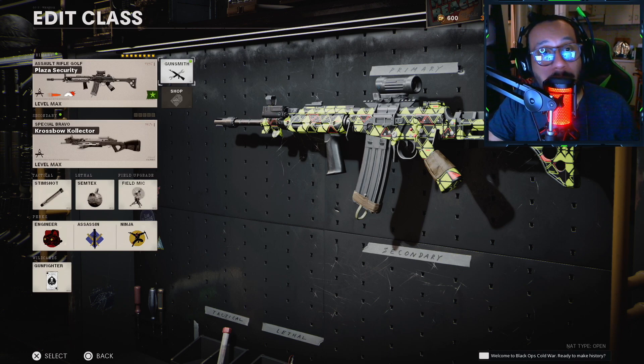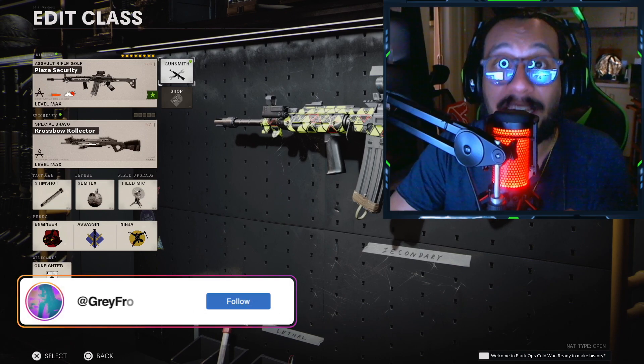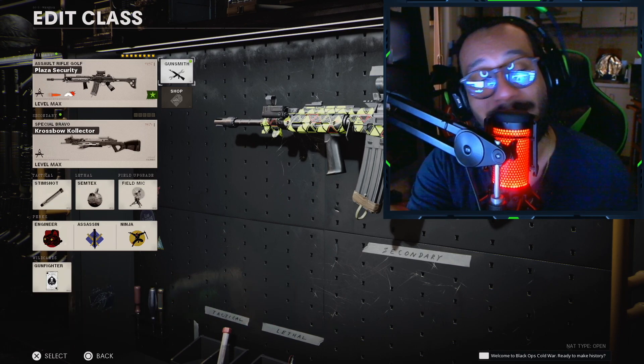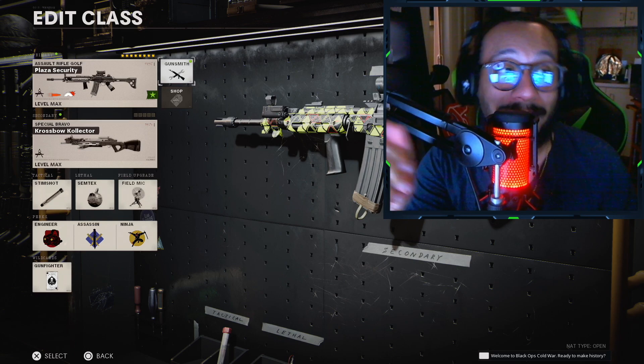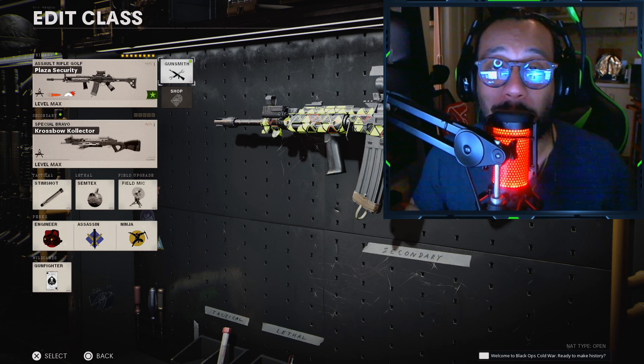I'm telling you guys straight up, this ultimate eight attachment class setup for the Fara just feels unfair out in the field. The gameplay you're about to see is going to speak for itself — this build is such a beast for this gun. If you don't believe me, the gameplay is about to prove it. Enjoy.